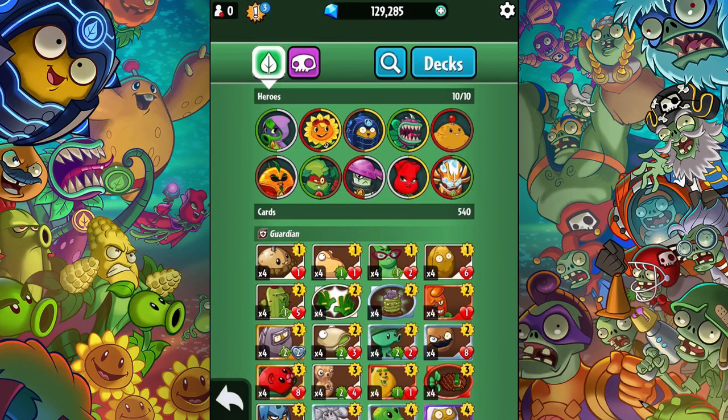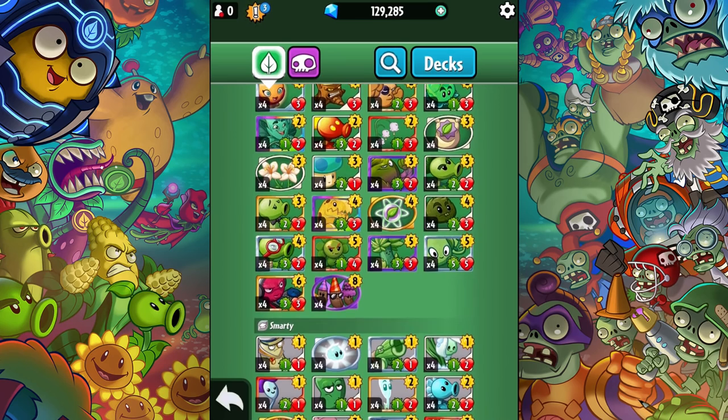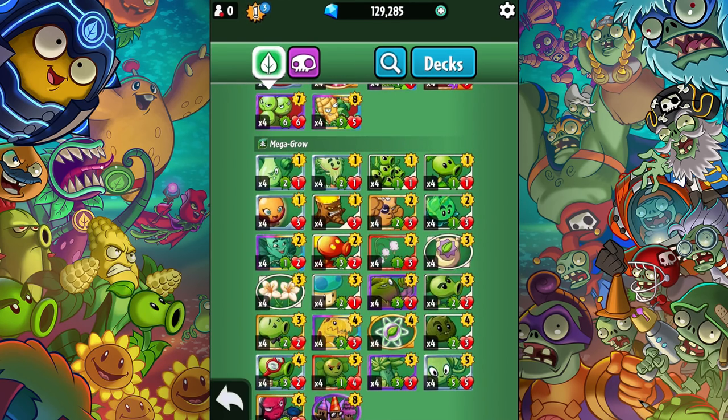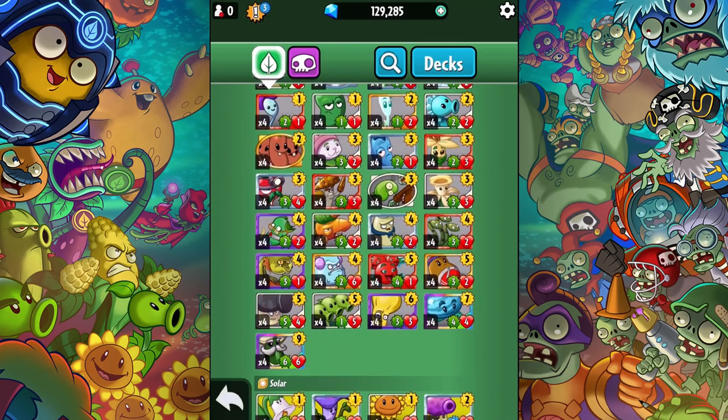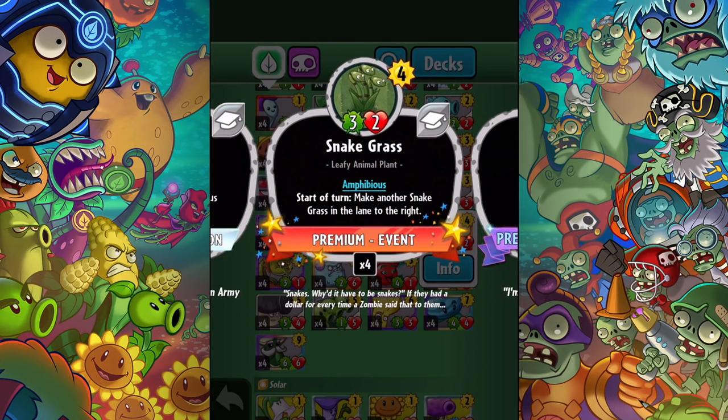What is up guys, Zach Scott here playing Plants vs Zombies Heroes, and today I'm going to be showcasing a brand new card now available in early access through the time warp bundles. It's not a mega grow, it's a smarty plant called Snake Grass. It's a little expensive, costs four. It's a leafy animal plant, a three-two, amphibious, and at start of turn it makes another snake grass in the lane to the right.